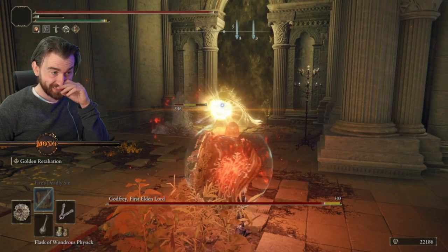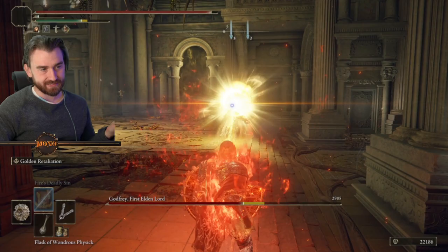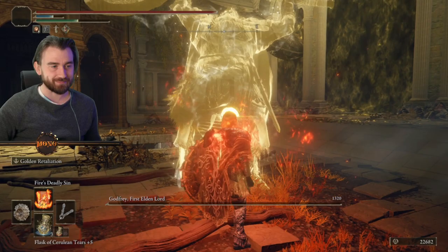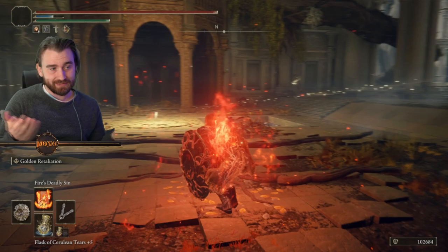If you have a bow, whenever he comes in and does his attack, you just roll away. As long as you stay away from him, this fight is actually easy. As you can see, the shield is doing essentially all the damage. Here I needed to recast Fire's Deadly Sin, but just back off and shoot. There's nothing complicated about this boss. He has one main move where he raises his knee — when he does that he's gonna charge towards you. Just roll back, then keep your distance and shoot at him. He's super easy.